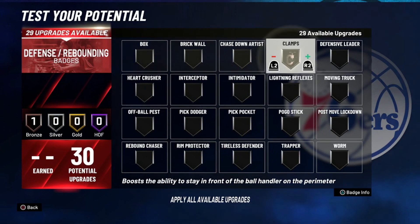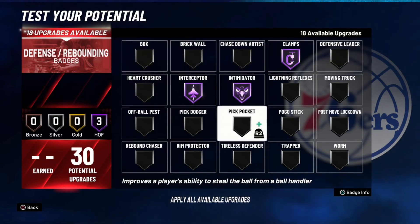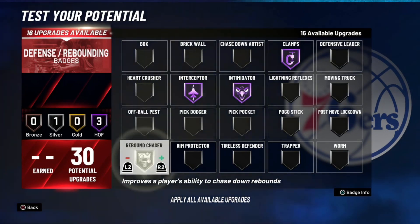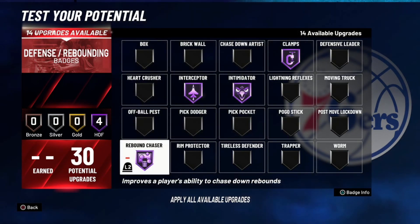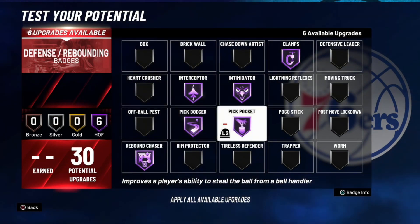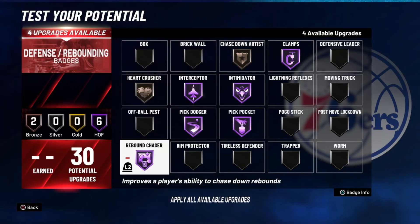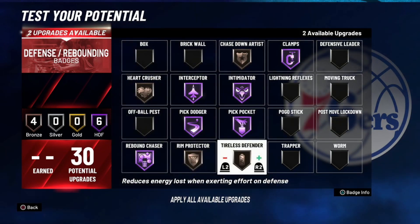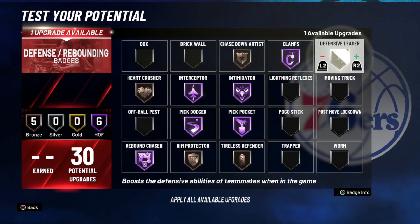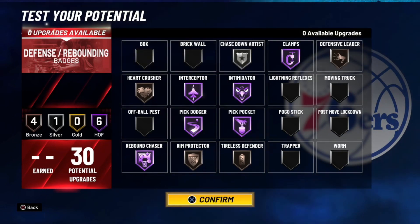And then for the defense badges right here — a lot of personal preference here. I'm going to say Hall of Fame Clamps, Hall of Fame Interceptor because you do have max wingspan, Hall of Fame Intimidator because why not, Hall of Fame Rebound Chaser again because why not — you got 30 defense badges, might as well get that up. Then Hall of Fame Pick Dodger, Hall of Fame Pick Pockets. And then these last six you can really put wherever you want — I'm just going to put Chase Down Artist up to bronze, Heart Crusher onto bronze, Rim Protector onto bronze, Tireless Defender onto bronze, Defensive Leader onto bronze, and then with this last one I'll move Chase Down up to silver.